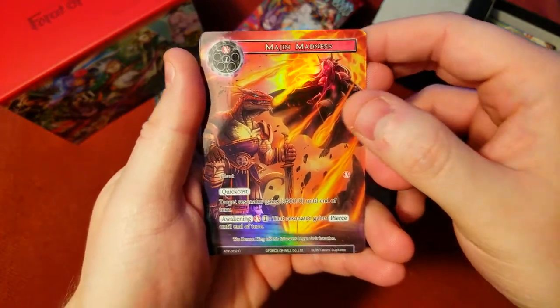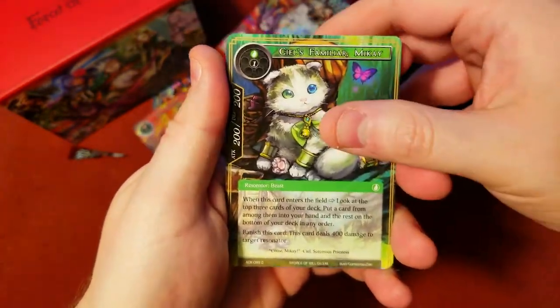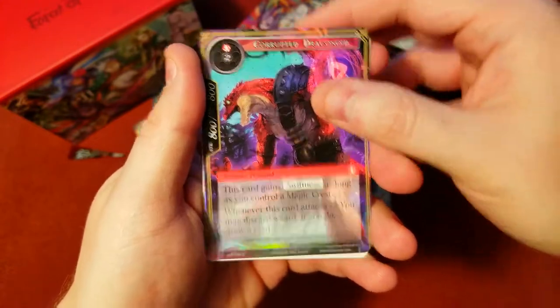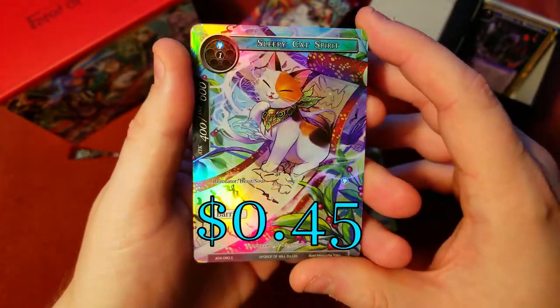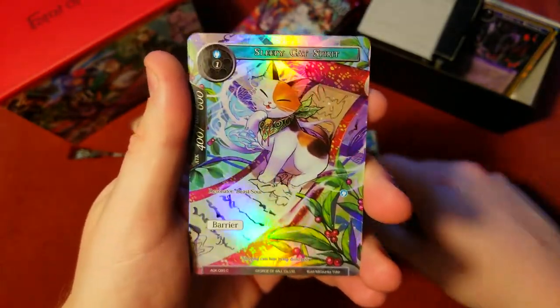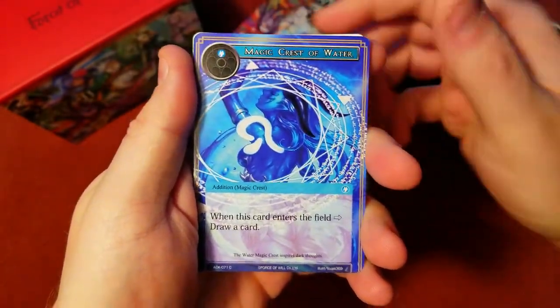Mage and Madness common full art. Magic Crest of Light Wind, Golden Bird. The cat is an expensive one too if we get the full art. There's a rare Corrupt Dragonoid - oh look, we got the Sleepy Cat Spirit! One of the cats - there's like two cats in the set. I think both the cats are worth a few bucks, so this is a good pull. I love this set, I love everything about it.